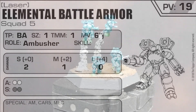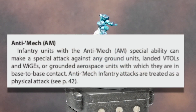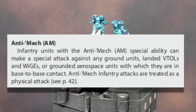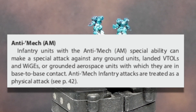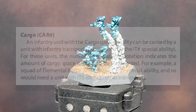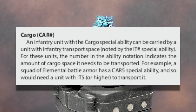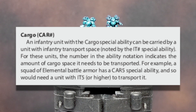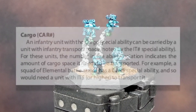As for special abilities, let's start with the Anti-Mech ability. Infantry units with the Anti-Mech ability can make a special attack against any ground units, landed VTOLs, or grounded aerospace fighters if they are in base-to-base contact. Anti-Mech attacks are treated like a normal physical attack. A unit with the Cargo ability can be carried by a unit with the Infantry Transport ability, but you can only be carried if the transport has sufficient space — for example, a Cargo 5 unit would need an Infantry Transport of 5 to carry it.